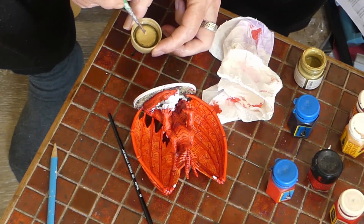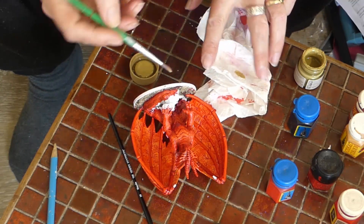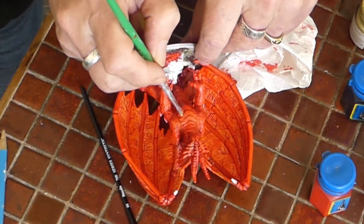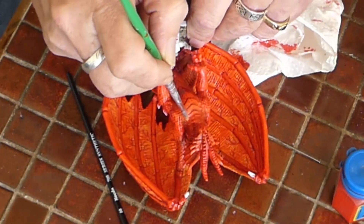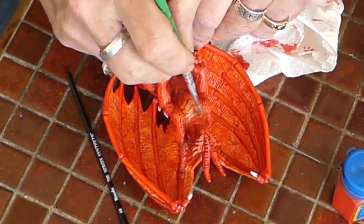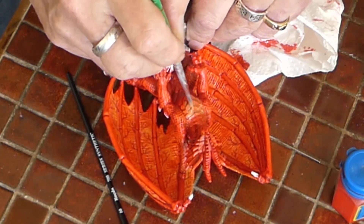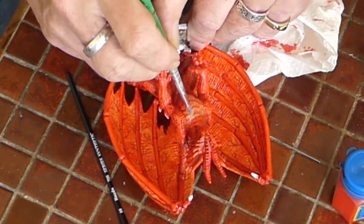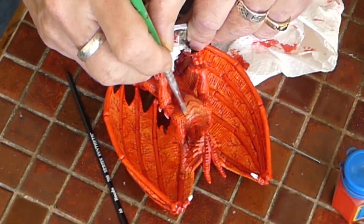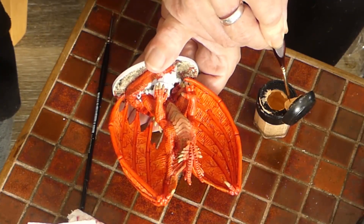We're at the stage where we've done some shading and highlight work, and now it's time for detailing. I'm going to start picking out some of these armor plates with a brush — this is Tamiya Dark Yellow — because I just want these to stand out a bit better. I'm also going to use this to start picking out the horns and the nails as well. It's definitely starting to look more like a dragon.